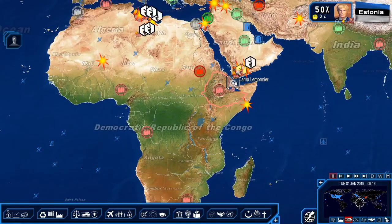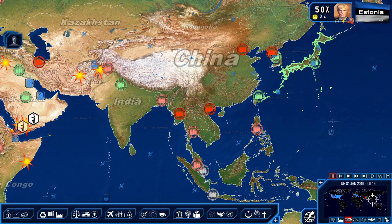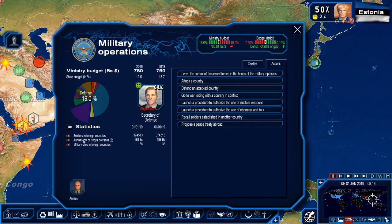Building bases allows you to expand military strength across the world. The United States already has military bases globally — in Djibouti, the Middle East, Afghanistan, Japan — with several hundred thousand troops already in Asia. However, whenever you send troops out, overseas costs escalate. The US already spends 188 billion dollars on overseas troops at the start of the game. When you build a military base in, say, Australia and send 50,000 troops there, you're going to suffer a big drop in popularity since people don't like it when you send troops out of your country. Please regard the costs you're having to handle when sending troops overseas.